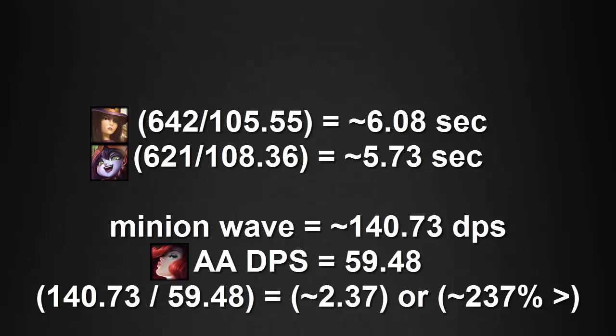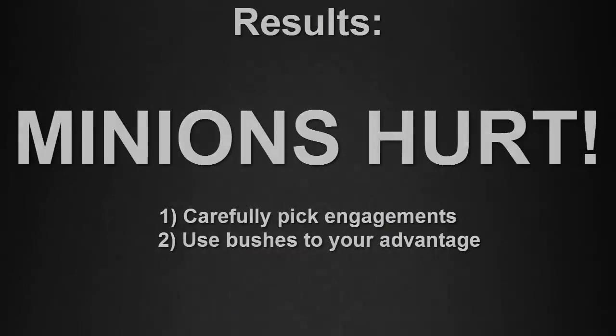So in result, minions hurt. It's very important that we carefully pick our engagements and really know when to go all in. It's also important to utilize bushes to your advantage — going into the bushes can get you out of range of the minions and avoid damage. Please stay tuned and look forward to future episodes of Velocity Math, and if you did enjoy, make sure to hit that subscribe button.